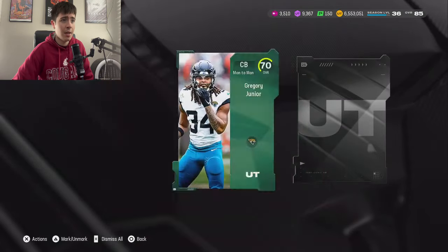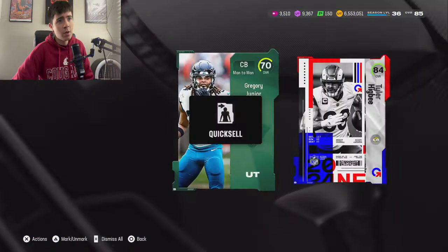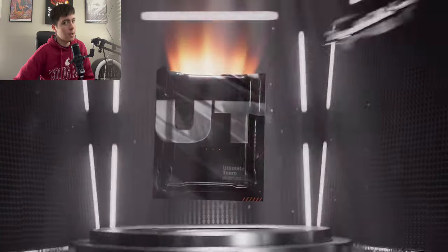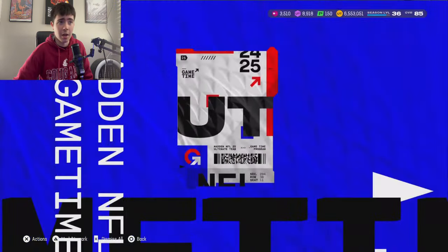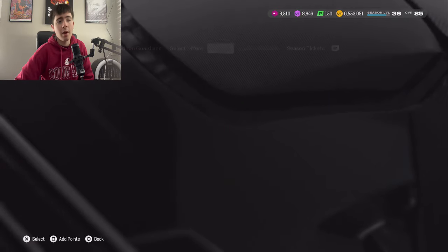Let's see what we're going to squeak out of this. We got a 70 overall followed by an 84 Tyler Higby. So far again, you're not going to have heated packs like this probably most of the time. This is a really hot start, but we still got a long way to go here. This could definitely turn bad. The 84 is probably around 40,000 coins, so not too bad right now.